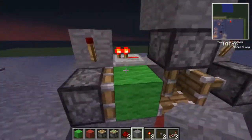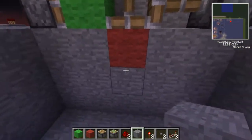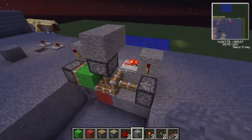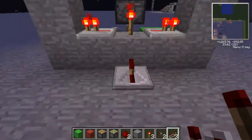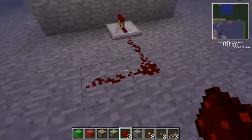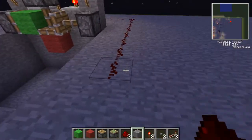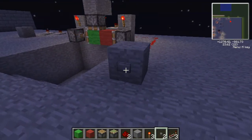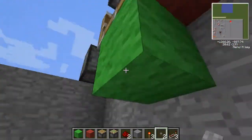Alright, so where we're up to — we have this here. As you can see, we have the block that's in place right now. And then we're gonna go over this side and do where the button will go. So get your repeater facing towards this middle torch, then drag your redstone trail wherever you want the button to be — we'll just put it over here. Throw the button on there, and magic. There you go, that's the roof concept.